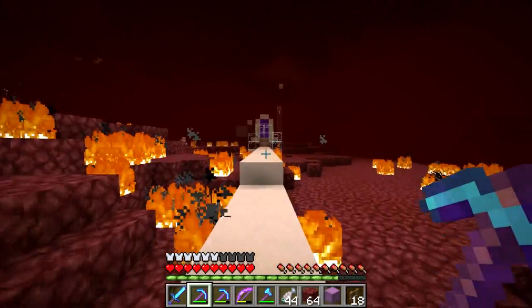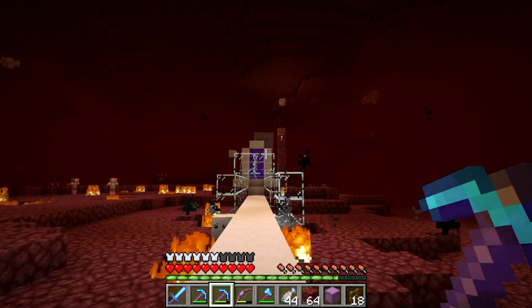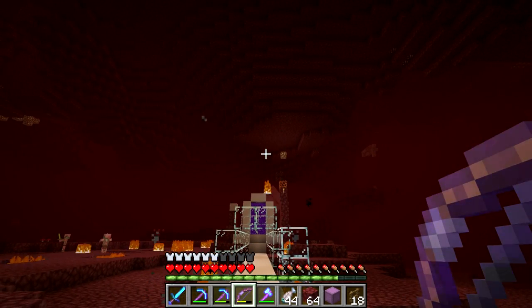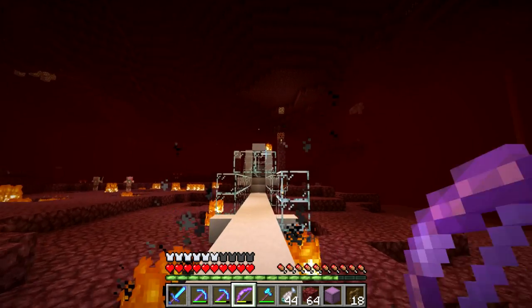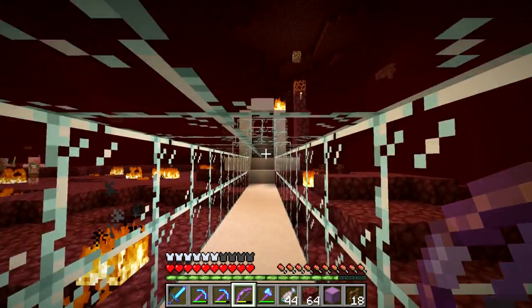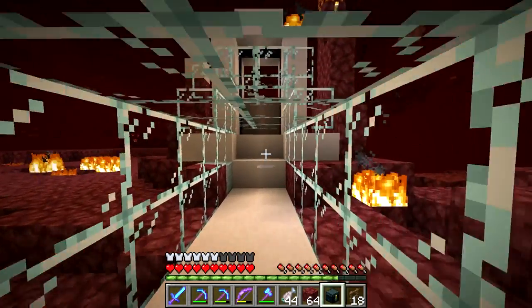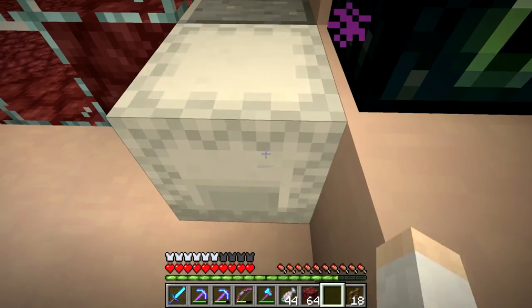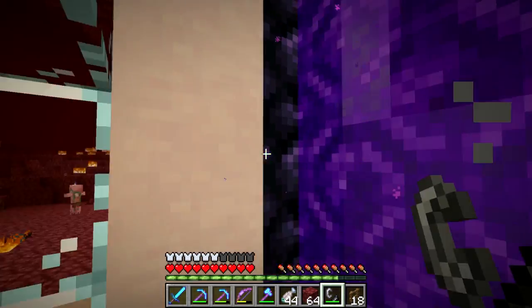Alright guys, so we came out here to where the mining deserts and mining mesa portal is. I'm gonna have to take down this ghast here, so let's just do that real quick. Unfortunately, it hit the portal at the last moment — the last possible moment. Do I have... yeah, I do have a flint and steel to relight it. Yeah, that's why you always keep a flint and steel on you. Perfect.